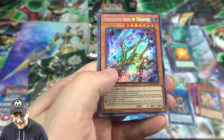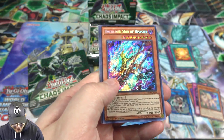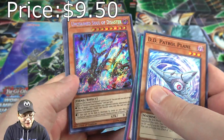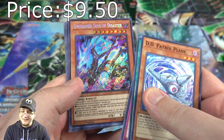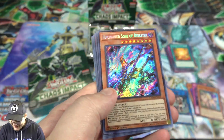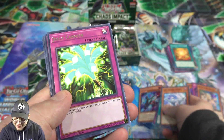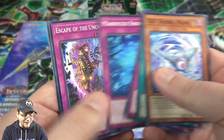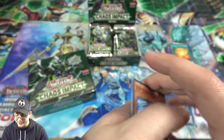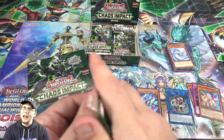I thought I had one for a second — this is good though. It is Unchained Soul of Disaster, one of the Unchained cards. My heart stopped when I saw Secret Rare, because I didn't know if it was a prismatic for a second. I'll definitely take that — it's cool. I'm tempted to try to build the Unchained deck, but it just depends on what we get; most of the decks I want to build from this set are actually budget.